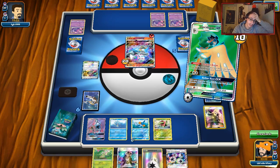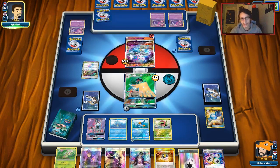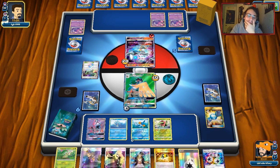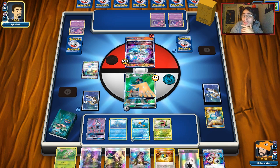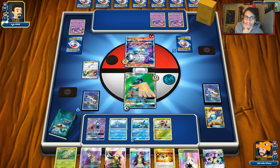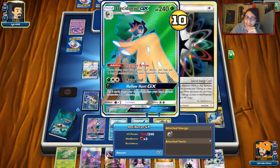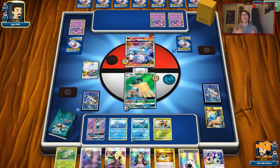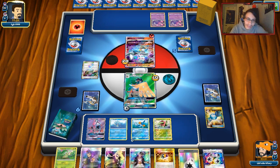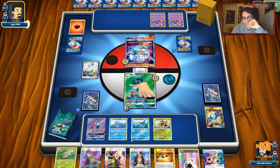We survived the turn — if we can Ace Roller Decidueye and knock him out with Swampert. He does get the knockout. He has to get rid of all his energy though. We can play the other DCE on Mudkip, get Swampert down. We didn't get Solgaleo in play, which hurts. We kind of got screwed over with that Cynthia — we didn't get a good hand.